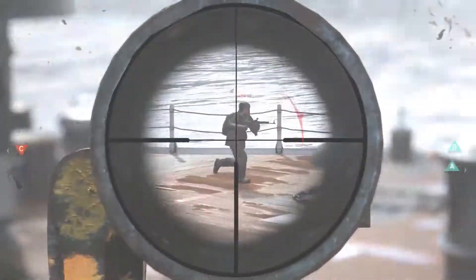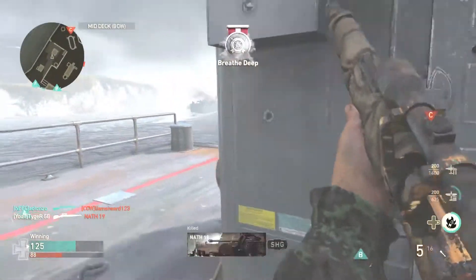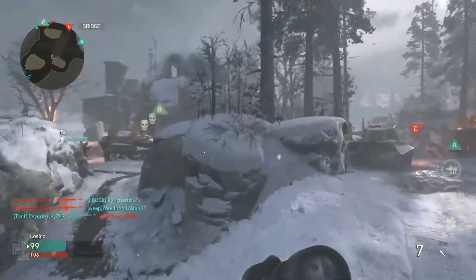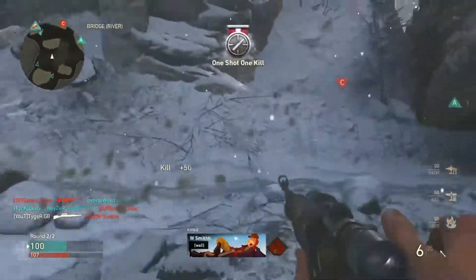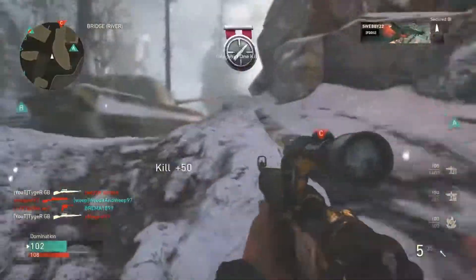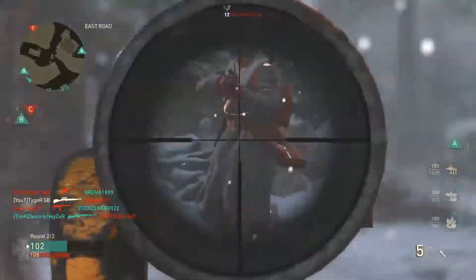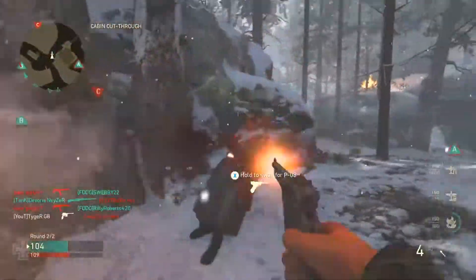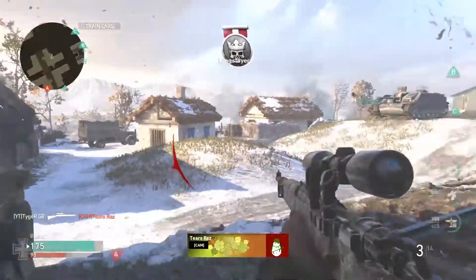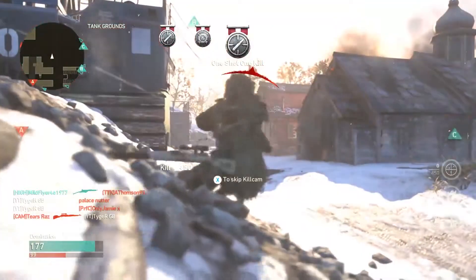Even if you're not a trick shotter, quickscopes are still very important because in a tight scenario you want to be killing players as fast as possible, allowing you to move on to the next person. If you're more of a slower-paced, traditional sniper, a quick tip that might help you is to always hold your breath just before you shoot. Don't hold your breath and then try to aim at the person — get ready first, then aim in just before you shoot, because you don't want to run out of breath.